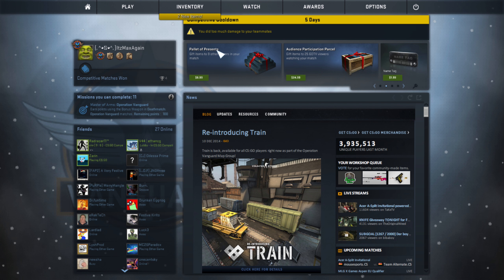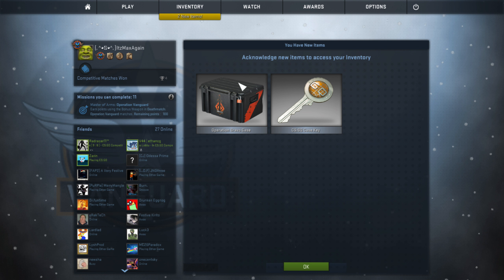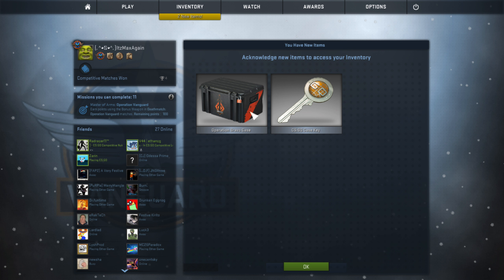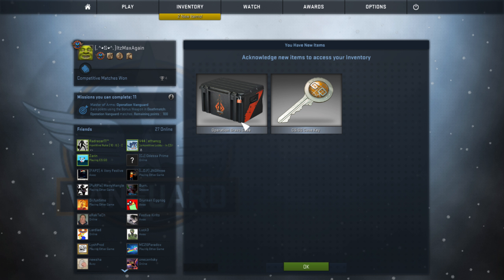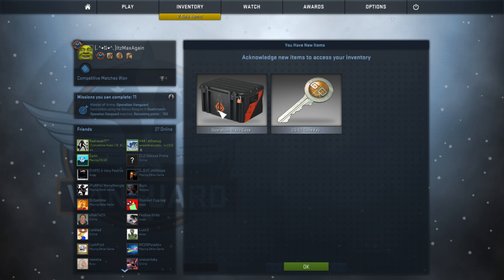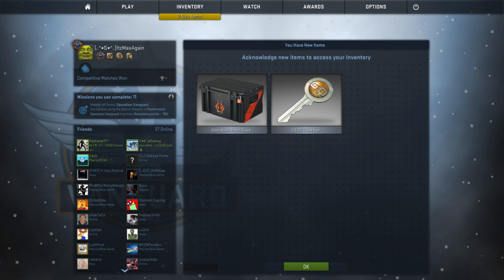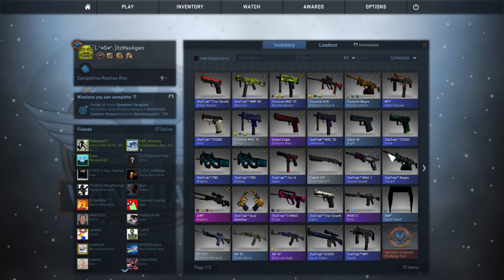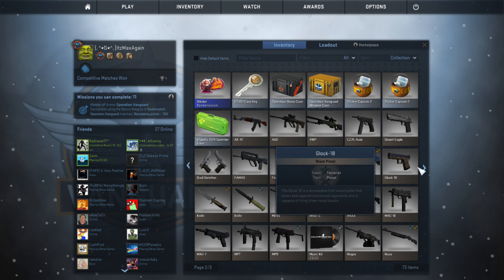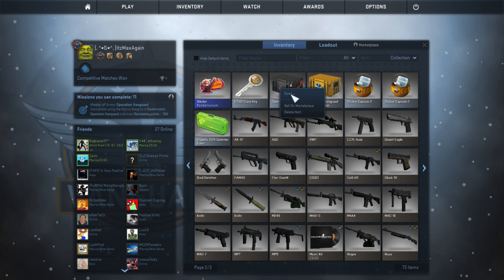What's going on everybody, it's me here. Today I'm doing a case opening for CSGO. This is my first on-camera case opening. I was gonna do like 10 different cases but today I'm just doing one because it's an Operation Bravo case — it's like four dollars plus the case key, so it wasn't cheap. Let's do this.